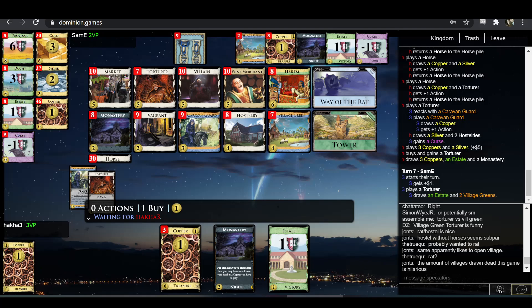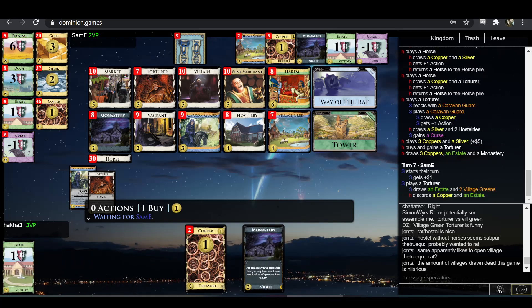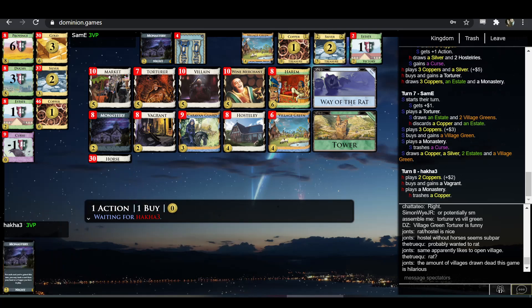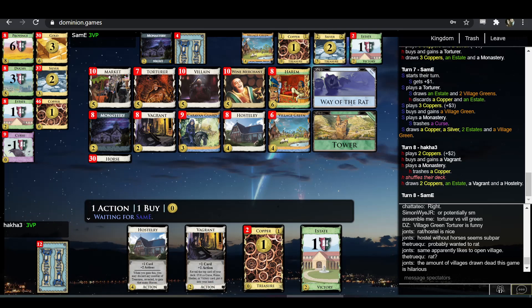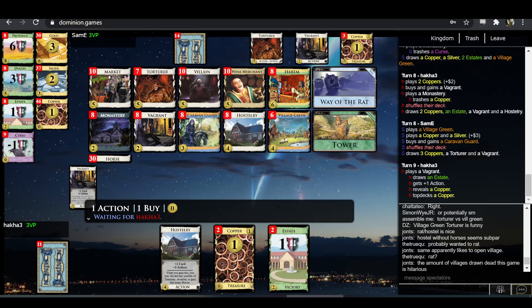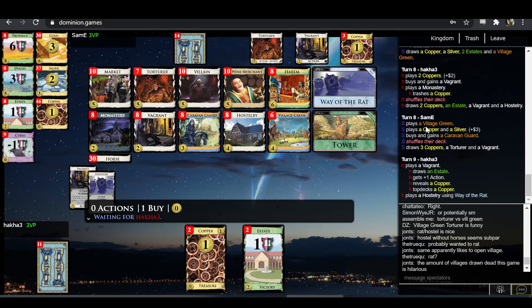They're drawing a lot of Villagers dead. Hakka drawing two Hosteries dead, Sam-E drawing two Village Greens dead. Hakka buying a Vagrant just to top-deck a copper makes sense.